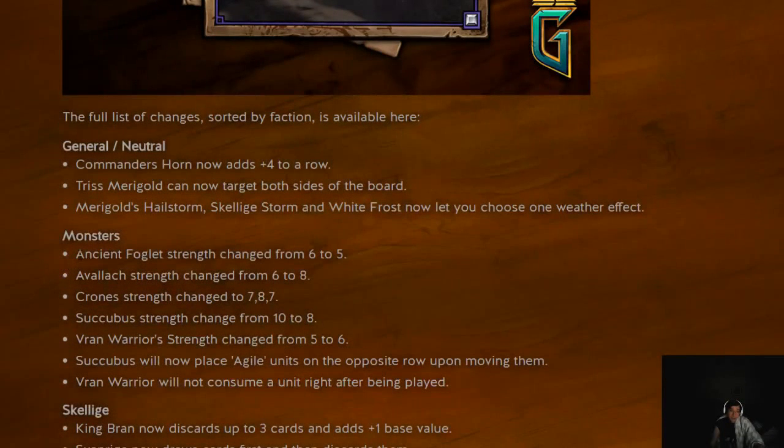Speaking of monster, Ancient Foglet is another weather monster staple. Ancient Foglet was outperforming a lot of bronze cards — not Clan Turzok Axum per se, but it was 6-strength, weather immune, and grows over time. The closest comparison is a Scoia'tael unit that gets one strength every time a unit is revealed on either side, but that's not weather immune and has 5 base strength. I would actually like to see both of those cards go down to 4 base strength, because they have a potential to be really strong, especially given the fact that monsters can hold cards on the board for multiple rounds pretty easily.